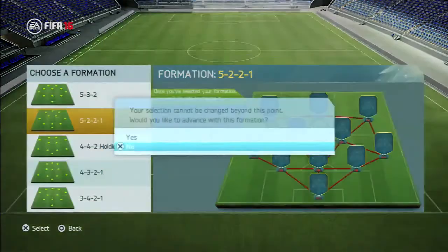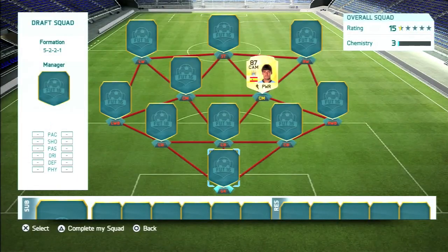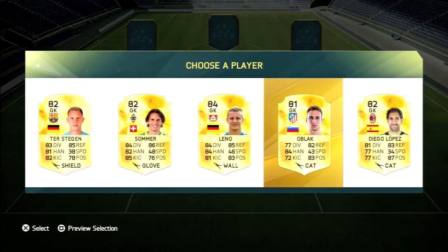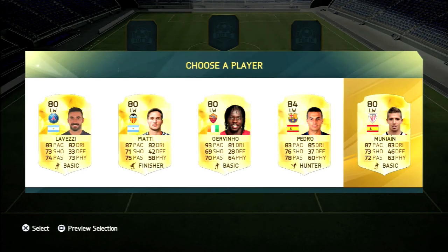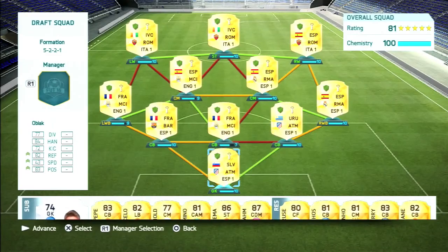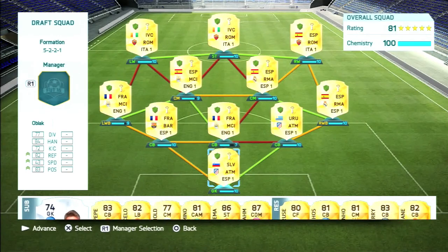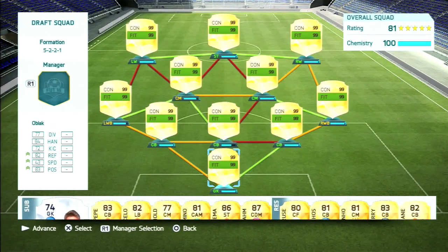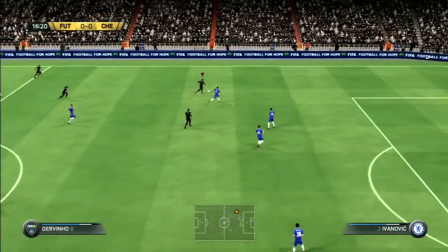For game two we choose a five-at-the-back formation — a slightly different squad. We take David Silva, the Spanish Manchester City playmaker, as captain. We're forced to take Oblak as the lowest-rated goalkeeper, and Gervinho as the fastest winger — the third or fourth time we've gotten him. The squad features Gervinho, Dembele up top, David Silva and Yaya Toure as center mids, Carvajal and Clichy as fullbacks, with Mathieu, Mangala, and Godin at the back. Everyone gets full chemistry except Mangala.